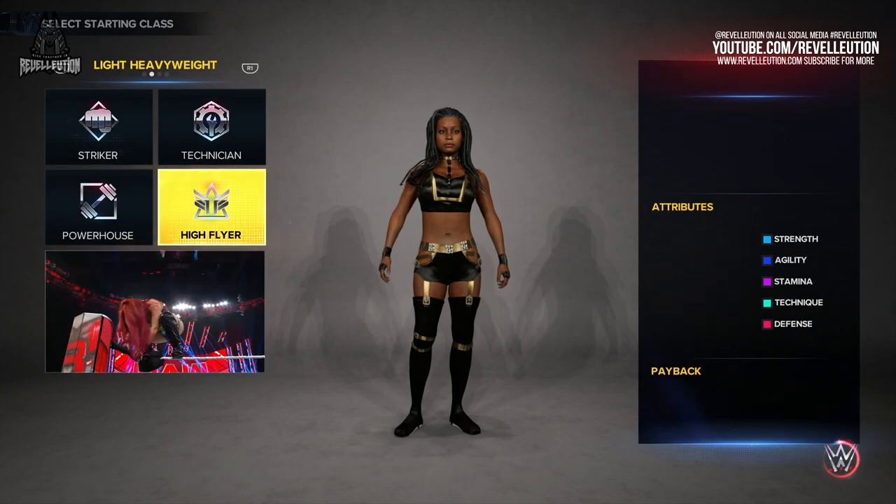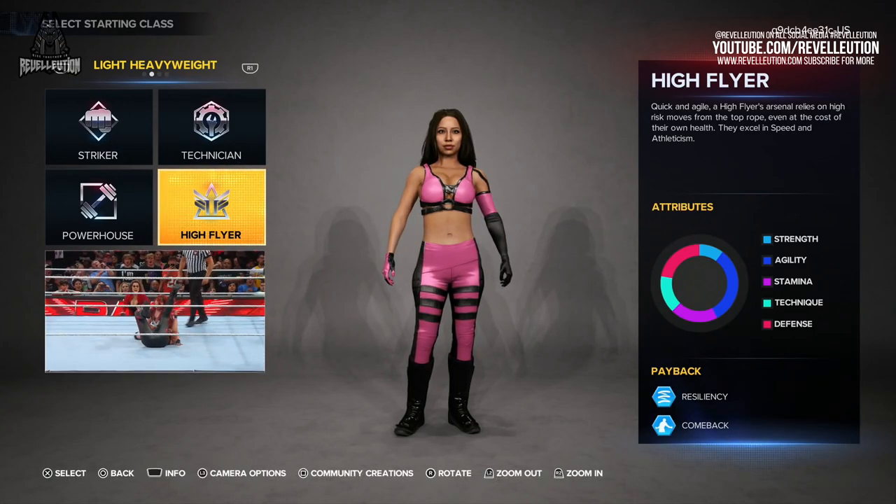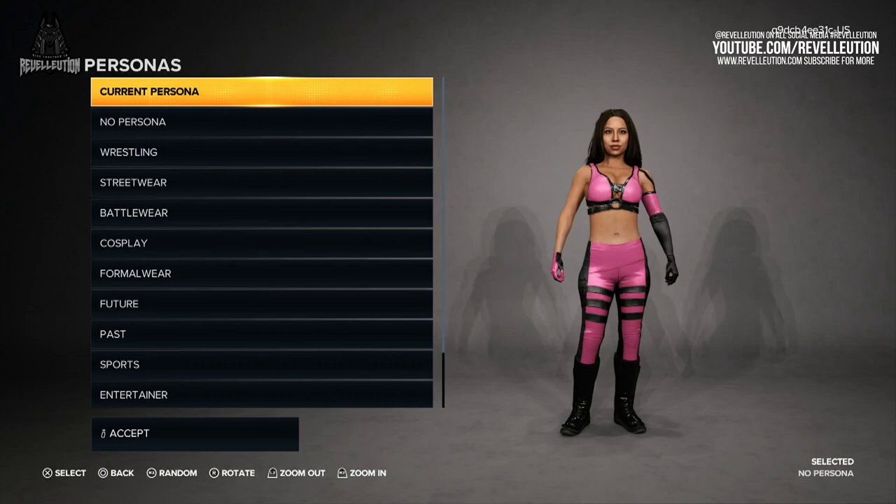Because we're creating a superstar with Lita in mind, our obvious choice is the high flyer class. Once you've decided on a class, you are then greeted with a choice of wrestling persona, with each persona having its own range of different themed clothing items. If you just want to dive straight in, you can pick the current persona or no persona option and skip past this step. Alternatively, you can pick between the various options on display, with each persona coming with a different set of preset clothing items perfect for their category, including armour, slacks, hoodies, and suits amongst those available.